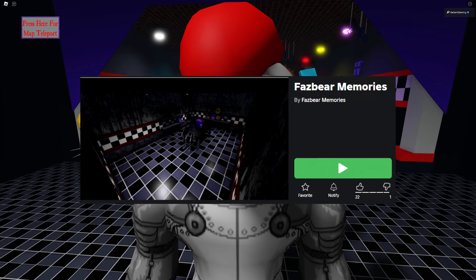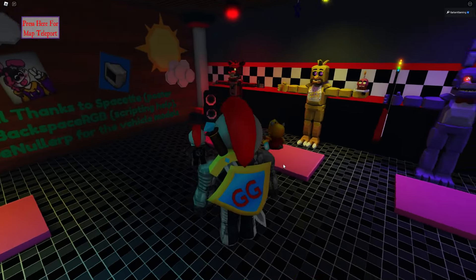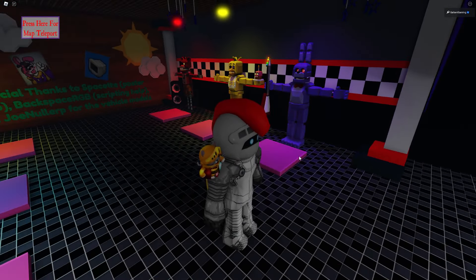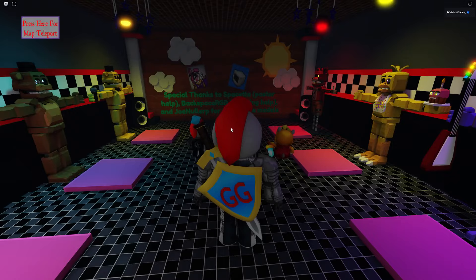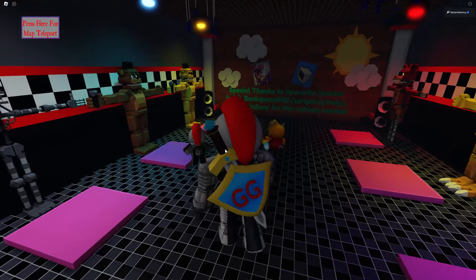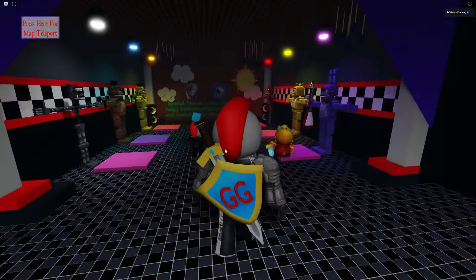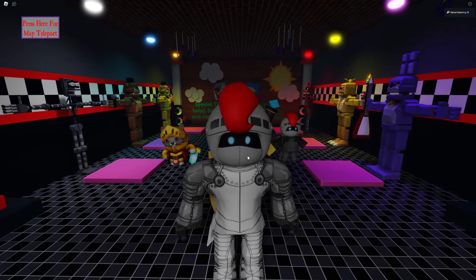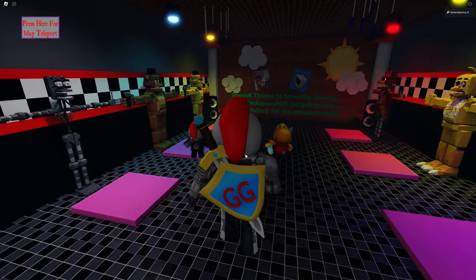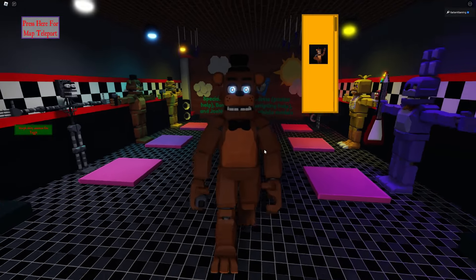The first game is called Fazbear Memories. It looks like it only has the FNAF 1 animatronics at the moment, but I really like this unique style they have — just a very original, unique feel to the models, and I dig it a lot. I also like this lobby. It's pretty bare-bones, but it has a classic Roblox FNAF feel to it. So I guess we might as well start with Freddy Fazbear himself.